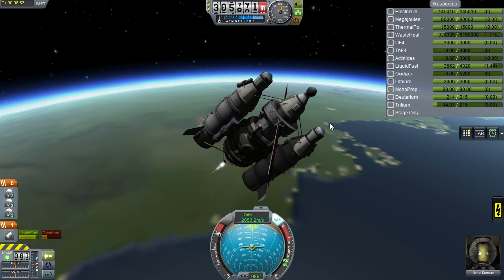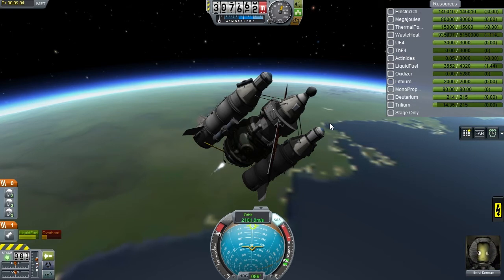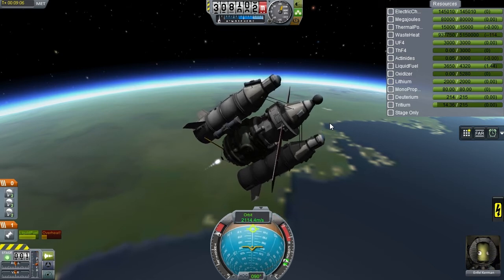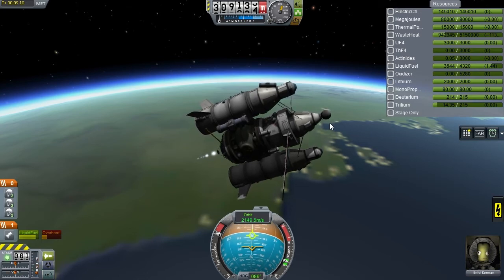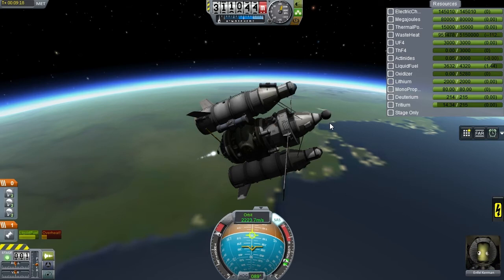With that public service announcement out of the way, let's return to our spaceship. It is at an altitude of 305 kilometers, still boosting somewhat sideways to orbit. We have so far accrued 2 kilometers per second of orbital speed - that's just about a quarter of the way there. Our fuel is depleting and we're expending significant amounts of delta-V doing orbit in this horrendous way.